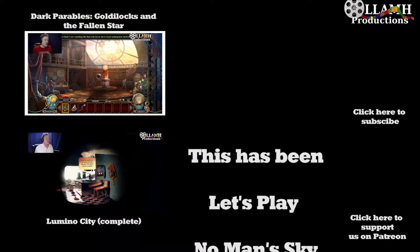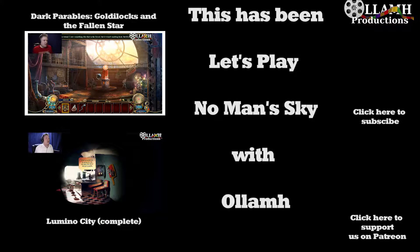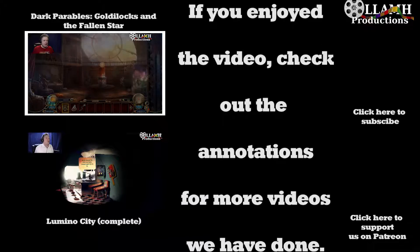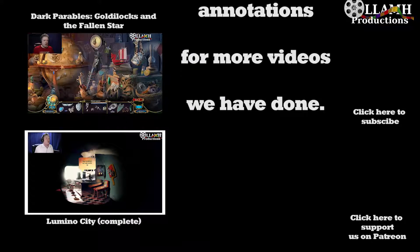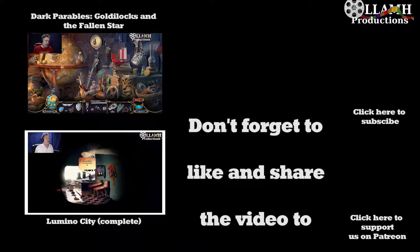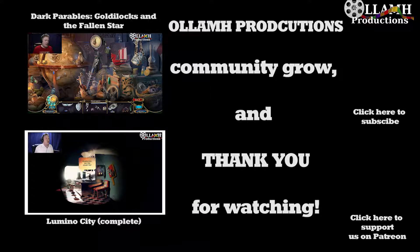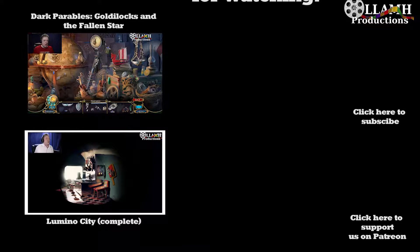Post-outro NPC dialogue: 'This totem - I saw something like this in the forest but it wasn't emitting heat, but it was emitting heat. Frost dresses don't make no sense at all. Look, I don't usually ask for help from nobody, but would you take a look?' 'Sure.'